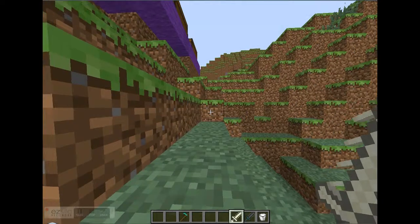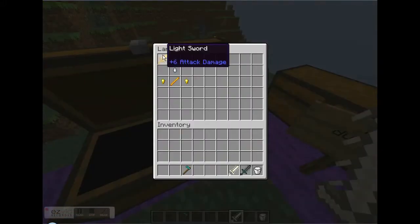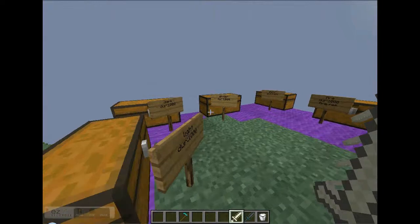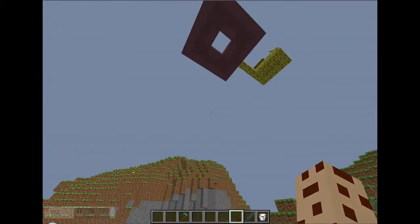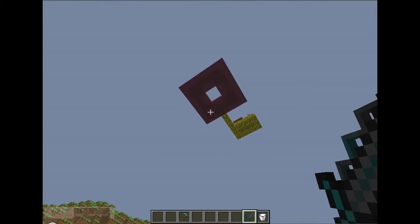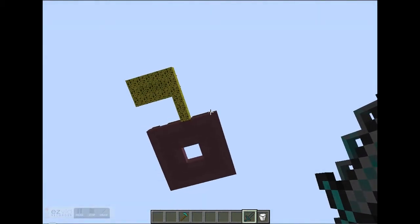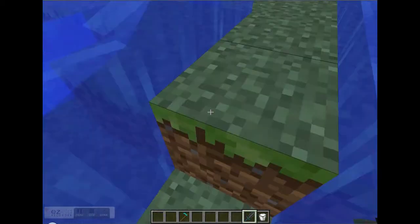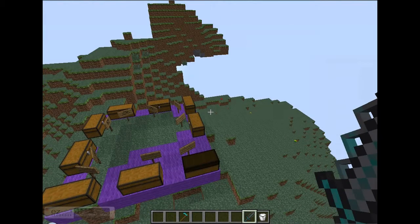Each regular sword has six attack damage. The ender sword will toss up an ender pearl — it will teleport you without getting hurt.